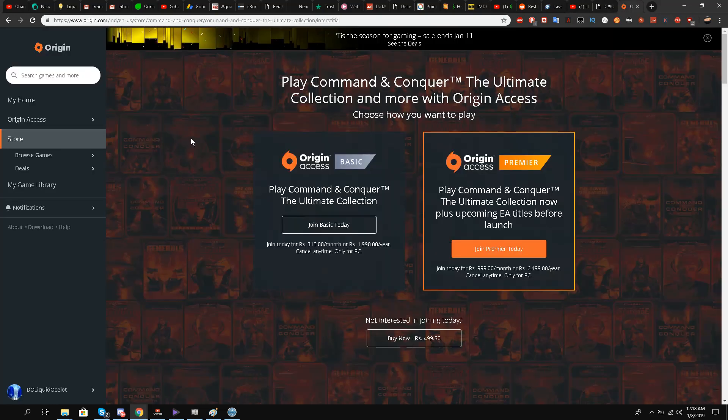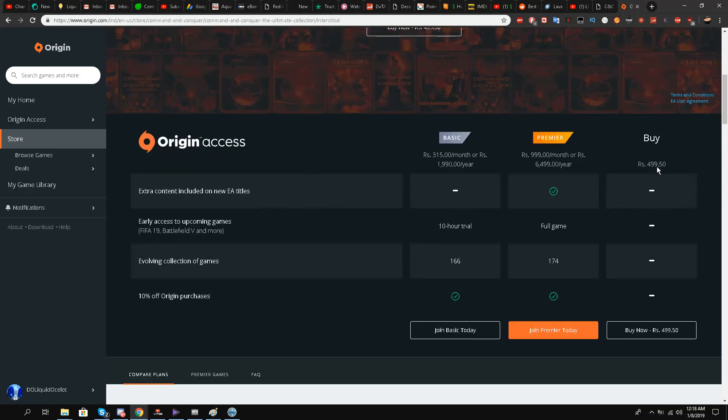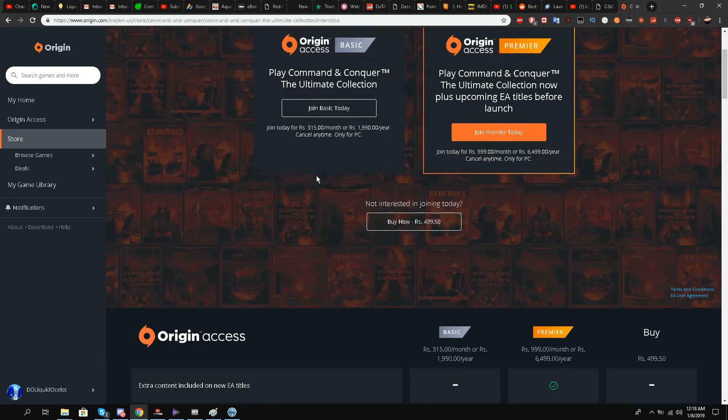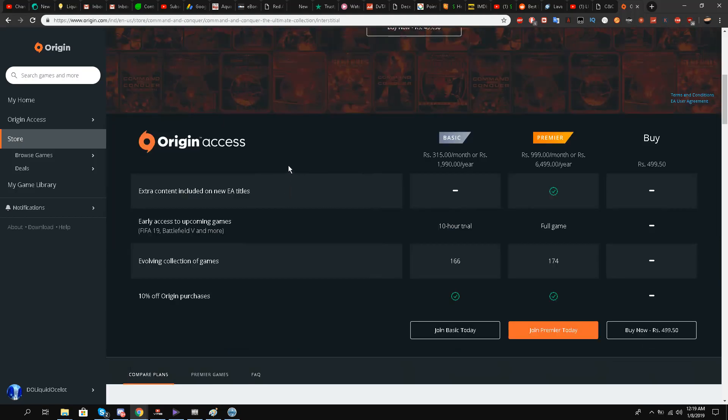Support the developers, especially if there is a sale going on. For me, the Command and Conquer Ultimate Collection on Origin is only 500 PKR since I am in Pakistan — roughly three to four dollars. I'll post the link in the description box to buy the Command and Conquer Ultimate Collection. Red Alert 3 is one of those games included, so you just buy it and once purchased you will have a key from EA Games.